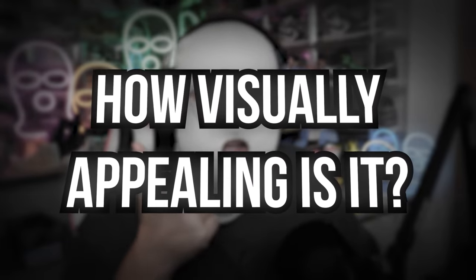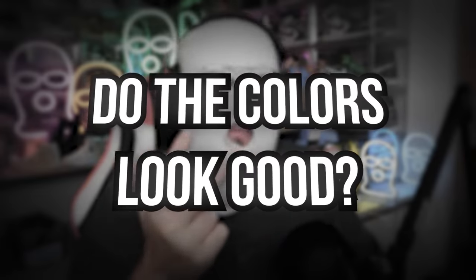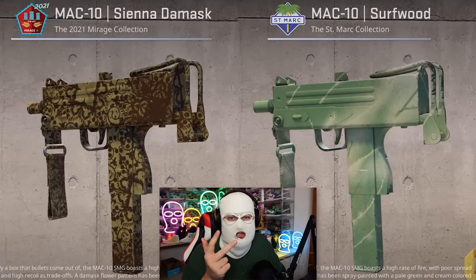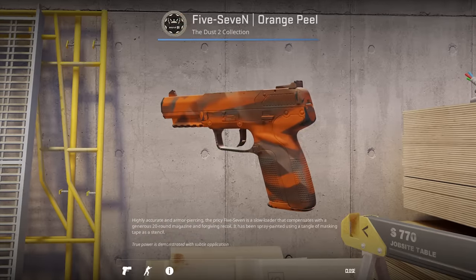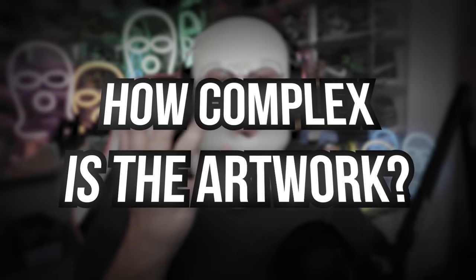Saying a skin is the worst is a bit subjective, but I've made a few rules on how I graded the skins. First, how visually appealing it is. Second, if it looks bad for its quality. Third is the colors — like how the MAC-10 Surfwood looks much better than the MAC-10 Sienna Damask even though they're the same quality. Fourth is the contrast — like how the Five-SeveN Hotshot looks much better than the Orange Peel because of different colors and color contrasts. Fifth is how complex the artwork is, and if there's an effect on the skin, like if it's flat or reflective. And finally, it's all in the eyes of the beholder.